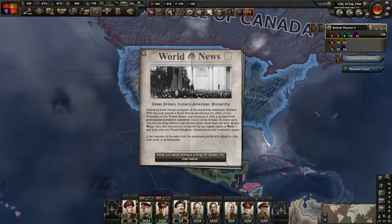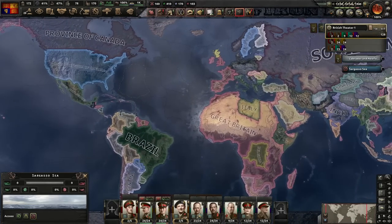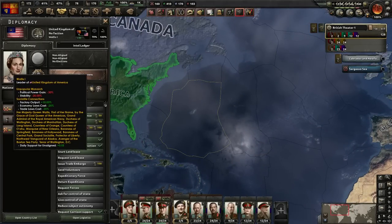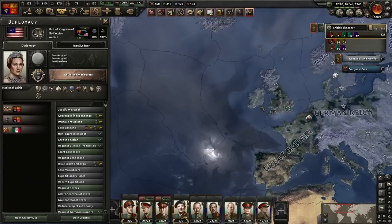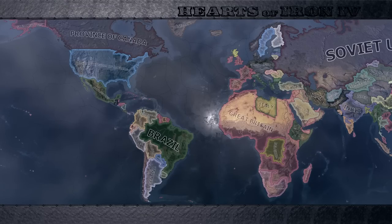It yet remains to be seen how the American public will adjust to this new form of government, but I'm sure they'll love it. That is definitely one of the portraits of all time. So with that, thank you very much for watching. We somehow did it. We've got a Kingdom of Scotland, we've got William Wallace — or Wallis Simpson — on the throne of America, and I think we're pretty strong: one of, if not the strongest, in the world. If you liked, feel free to like and subscribe. That was a quick little achievement run of how I do it — lots of horses and a quick France — and I'm sure there'll be more to come. Bye.